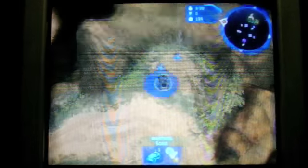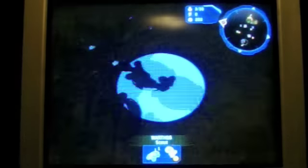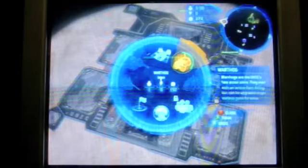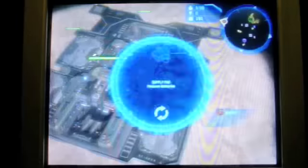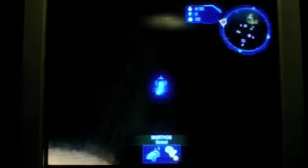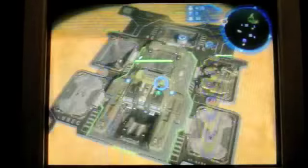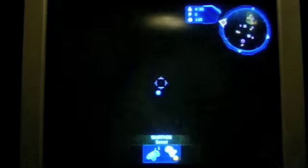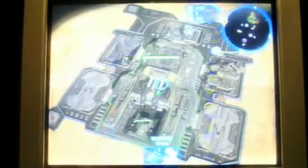I'm just going to gather supplies at the beginning. What we're going to do is port camp the Brute and prevent the Brute from being able to get any Brutes to my base. Then it's going to force the Brute to recall because I'm outbuilding and damaging him with my Warthogs — and he does.